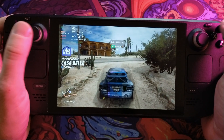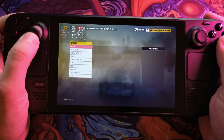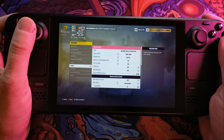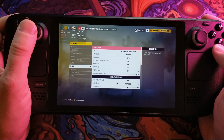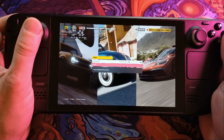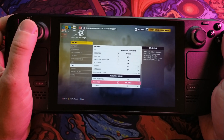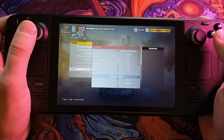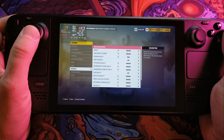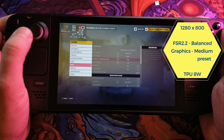Settings-wise, I should really show what settings I'm using. We are targeting 800p. Frame rate is set to 60fps because the next option down is 40, and we are using FSR 2.2 in a balanced setting. Graphics preset-wise we've gone for medium across the board. The only thing I've turned off is motion blur — I did not like it.